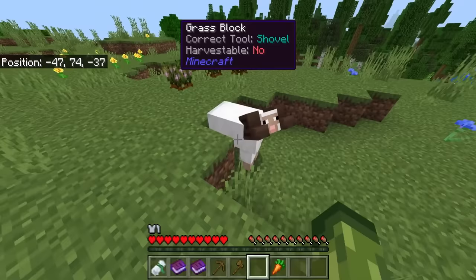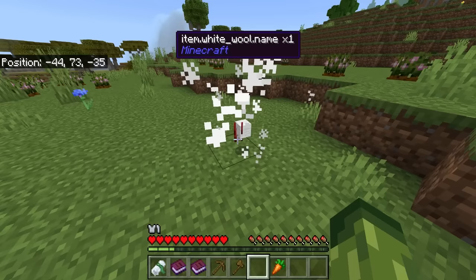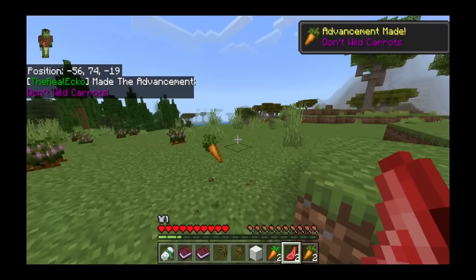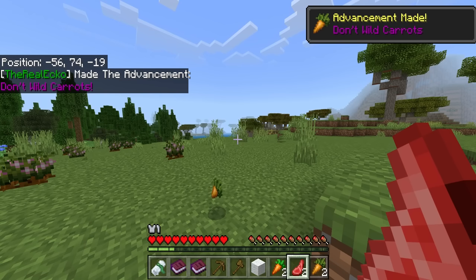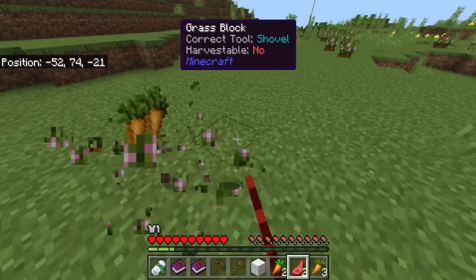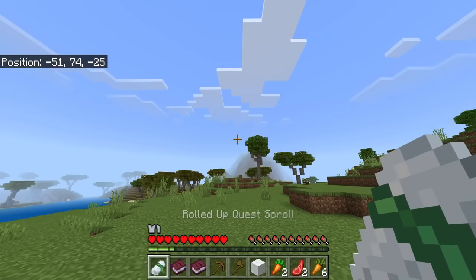If you like quest-based objectives in Minecraft, this is going to be perfect for you. Now this is the ram, which I believe is one of the sheep that used to be available in Minecraft Earth. If we hit him, you'll see he's going down in terms of health. We managed to get ourselves a piece of wool and some mutton. It's got advancements! There's so much to learn inside of this, and that biome looks super awesome.